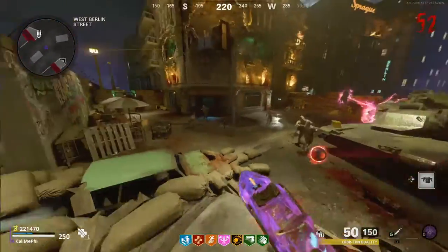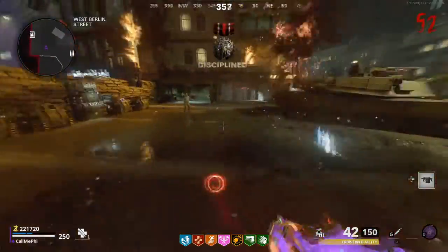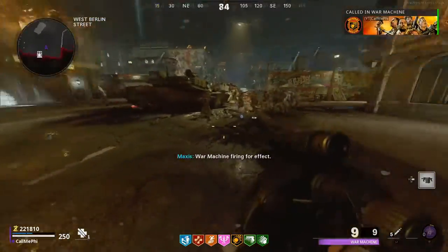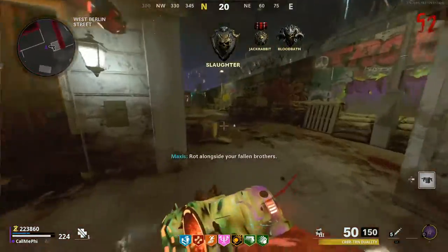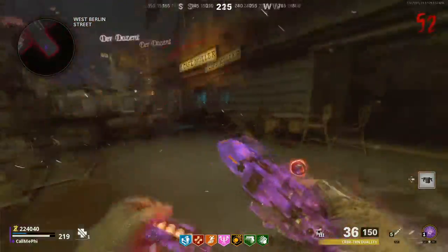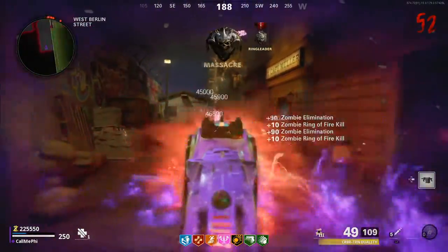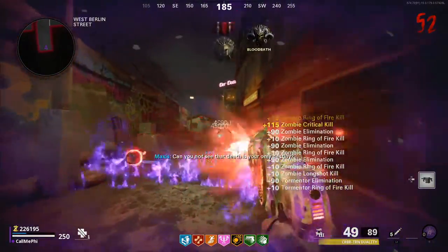What is going on everybody? Welcome back to another video. My name is CallMeFi and today we're going to be taking a look at the Dark Ops challenges in Cold War Zombies. Shortly after Cold War was released and I unlocked the Dark Gaither Camo, I made a video outlining the easiest gun classes to get Plague Diamond for. This video is going to be very similar to that, except I'll be going over the Dark Ops challenges and the easiest ones to do quickly to unlock the Dark Ops Master Calling Card.